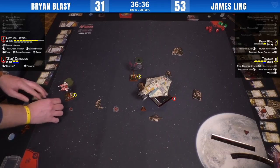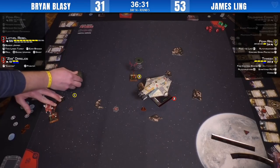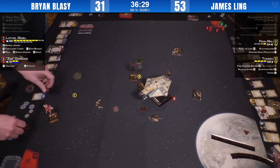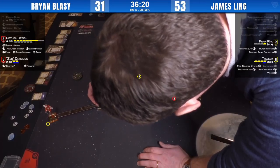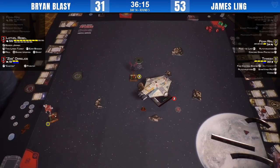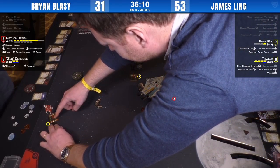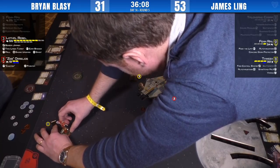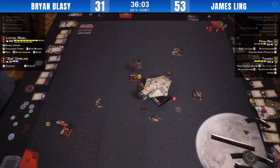I can't judge from here what Thweek's best maneuver is, and I fear it may be a disengage. Fenn's probably just going to stay put — he might boost to get his position set up, going for a target lock. James is definitely getting himself a little bit closer. There's no risk of being in range three there but you're well set up for next turn, though you know the Ghost is going to run from you.